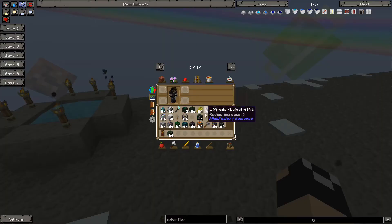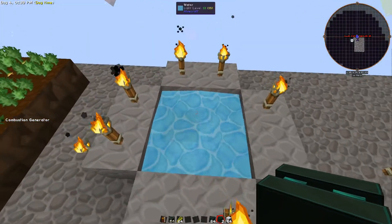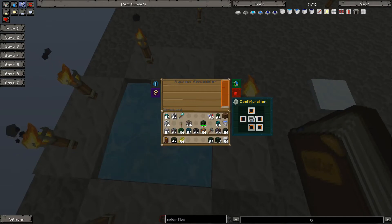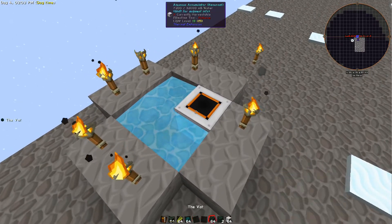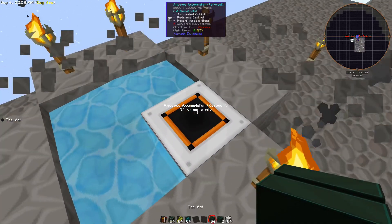The next thing I'm going to show you is a vat system from Ender IO. It's probably the weakest of the three power systems I'm going to show you, but it is very easily expandable and not too hard to set up. You can just drop an aqueous accumulator into water to generate your water, or any other method you prefer.